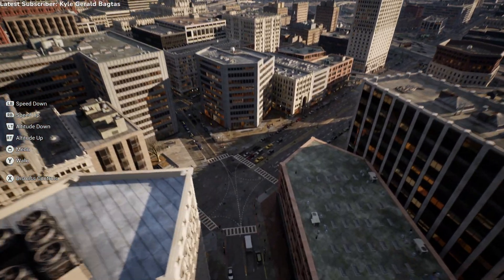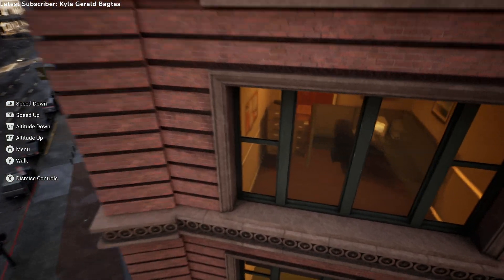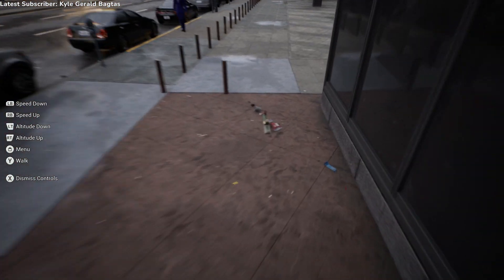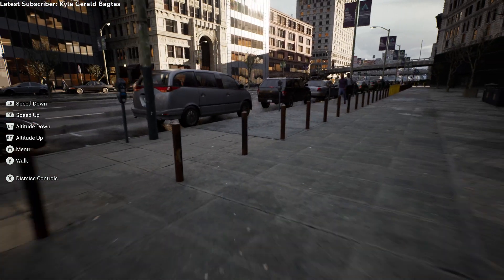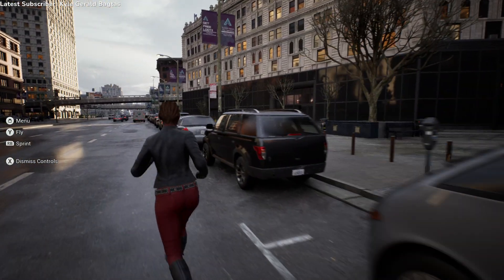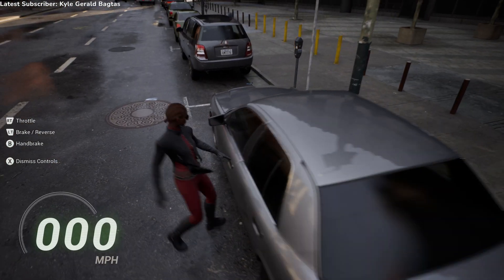We can fly down here, slow down a little bit, and just kind of look at the level of detail. We can pop back into walking mode. I see some cars — oh, look at a police car! Oops, I hit Y like I'm in Grand Theft Auto. Let me drive this.